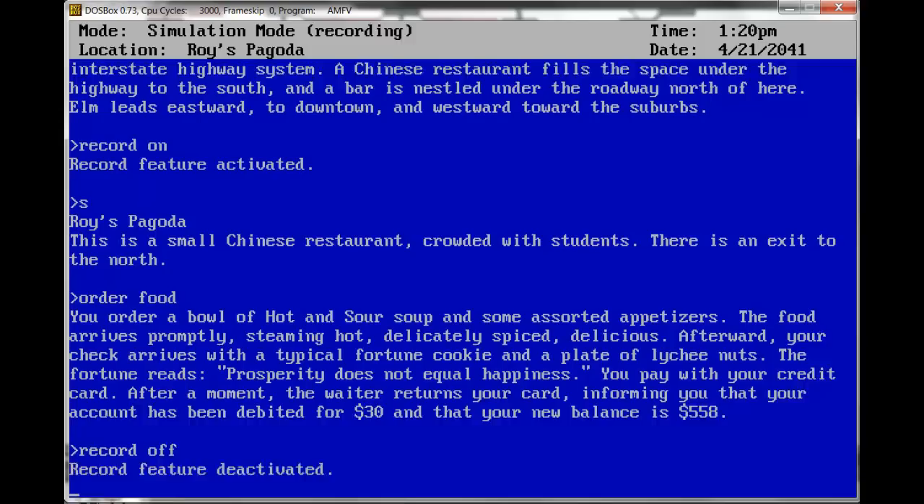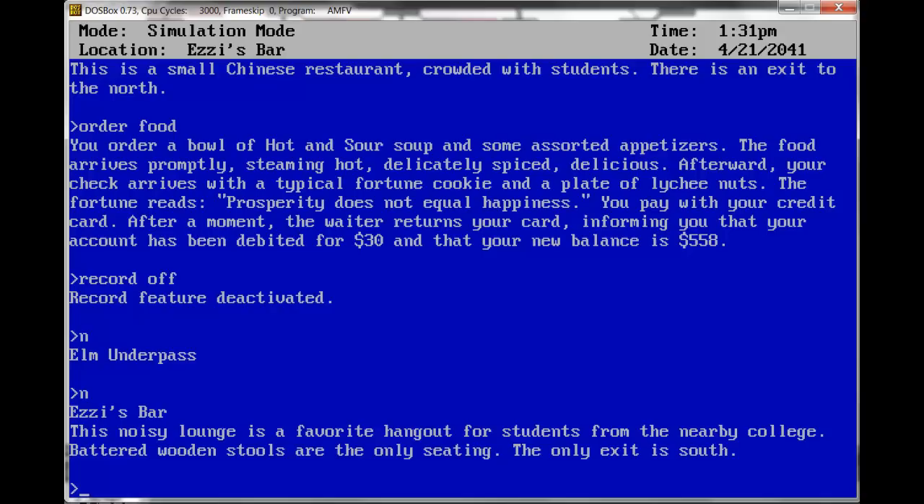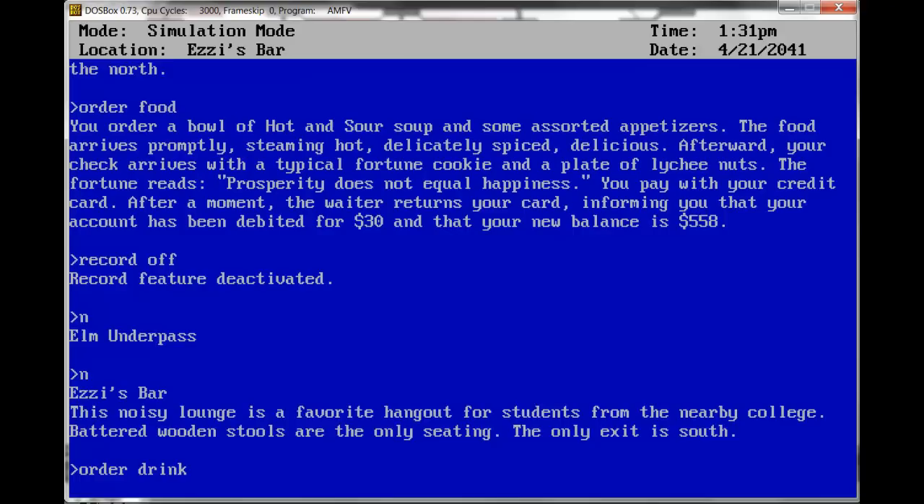North to Ezzie's Bar. This noisy lounge is a favorite hangout for students from the nearby college. Battered wooden stools are the only seating. The only exit is south. Order drink. You'll have to be more specific. Never mind.